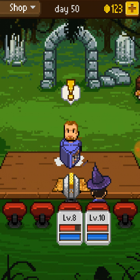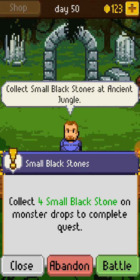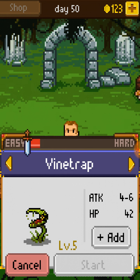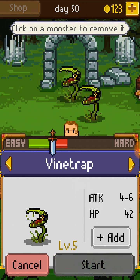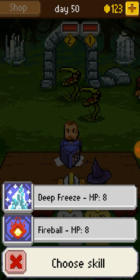You've never seen a place so intriguing. We can collect 4 small black stones on monster drops to complete the quest. We'll take 2 vine traps. Where are my loaded dice?